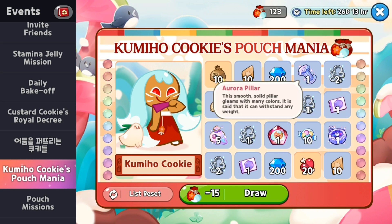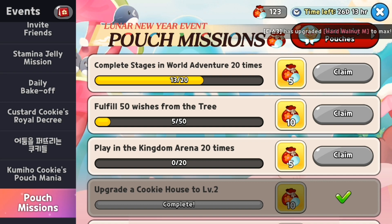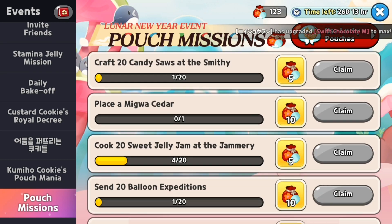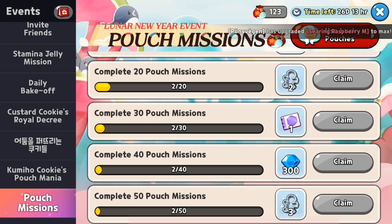The next new event lets you get shards of the character as well as some very useful items. I have 123 shards because I bought the pack. You can also get some bags from here — all you have to do is complete missions. There are a lot of missions and you have 26 days to do it. I really like the fact that they're adding new events because it means new ways to farm resources.